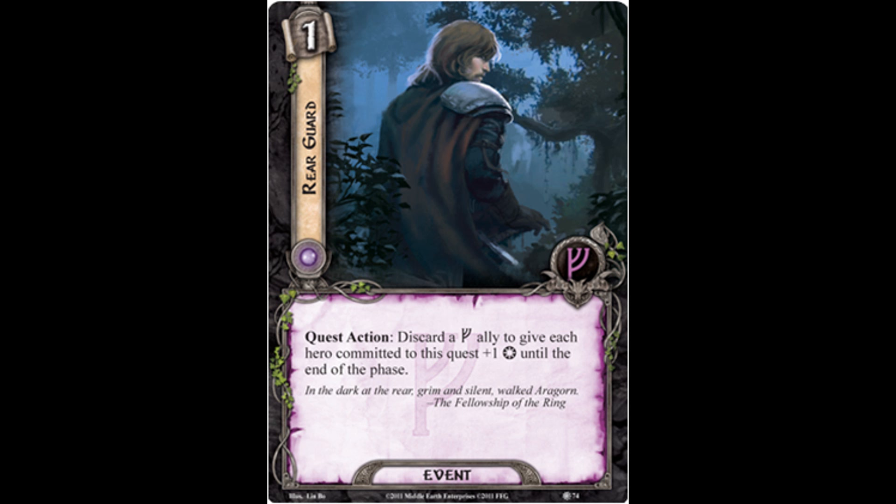The other thing that's fairly decent here is that the ally does not have to be ready — it's not 'exhaust and discard' like some of our other cards. I actually think it's pretty decent. It's one I'm thinking, huh, I've never used it. This would rarely be a bad draw because getting extra willpower is good, provided you have an ally to get rid of. I think the first thing that comes to mind is Snowbourn Scout, because once he's placed his progress he's not doing a whole lot. He certainly can chump block, but if you don't need to chump block, maybe you're more the questing deck — then this gives a great use for him outside of placing that progress token. So I think it's really, really good.